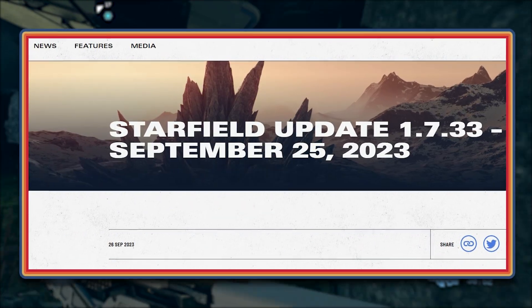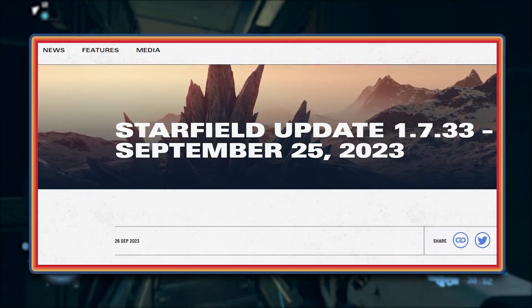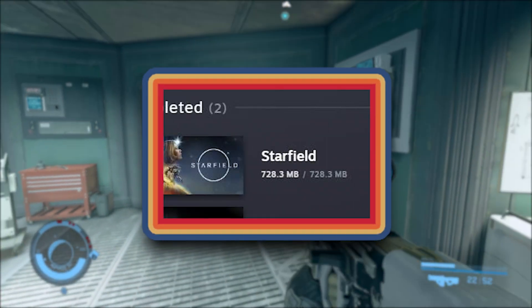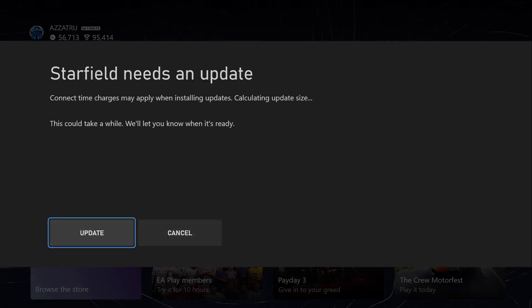Update 1.7.33 is now live on Xbox and PC. It comes in at around 800MB on Steam whereas on Xbox it is 2.6GB.